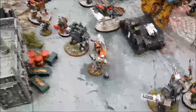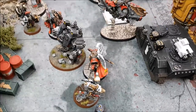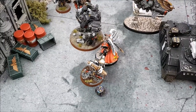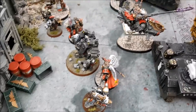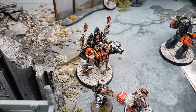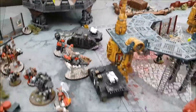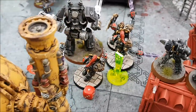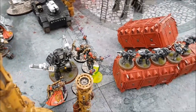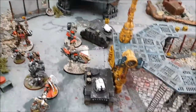Custodes Turn 3 Charges: Karamazov charged the Chaplain rolling an 11. The Contemptor charged the Razorback. The Shield Captain Sephiroth declared a multi-charge into the Tech-Marine and got a 10-inch charge. The Custodians all got into combat with my Contemptor and managed to steal the objective from my Tactical Squad — there will be repercussions.